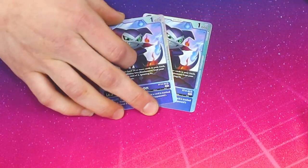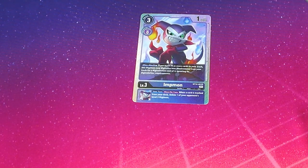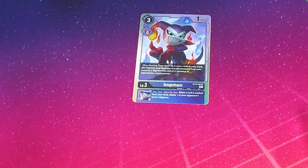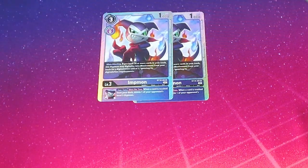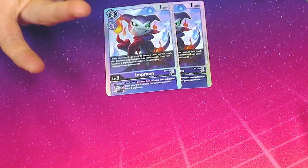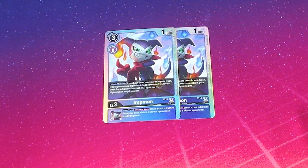We got two of this Impmon. This one is the Warped Digivolve: if you have 20 or more cards in your trash, you can Digivolve this into Beelzamon for a cost of 3, ignoring all of the requirements. So you can just hop to your level 6 and then go into your level 7, or if you have X Antibody, you can go into your X Antibody form.